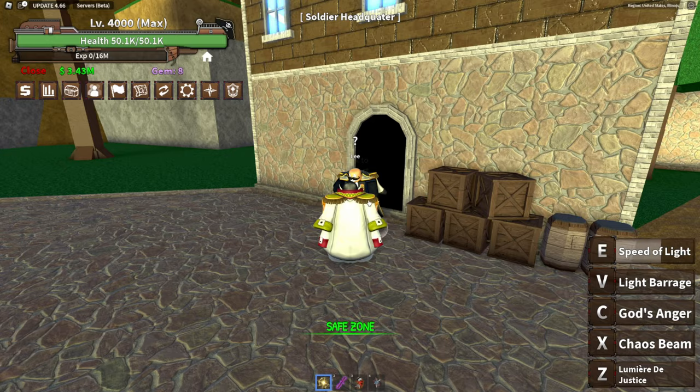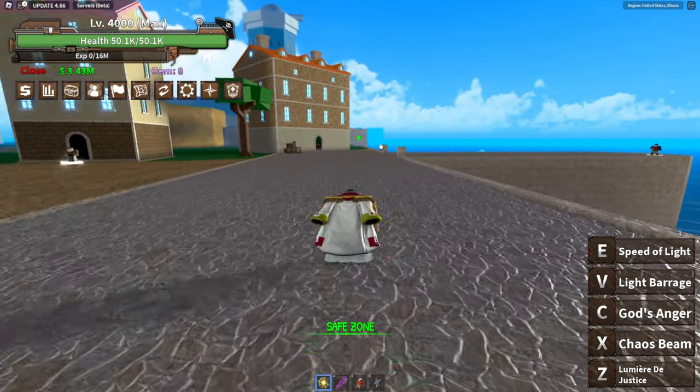Lee will ask you to bring him some diamonds. And to obtain these diamonds, you'll need to head over to Pirate Skull Island.